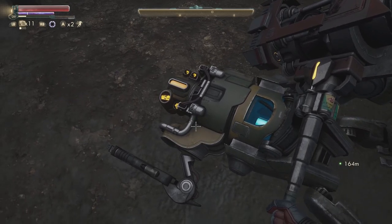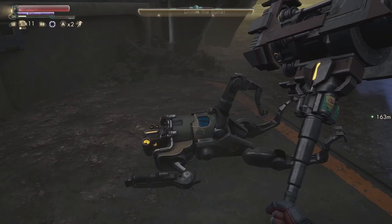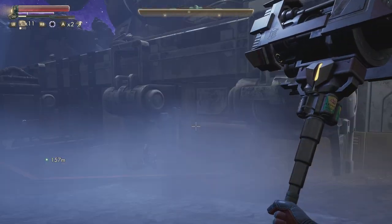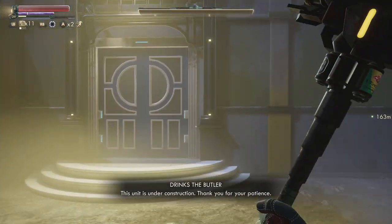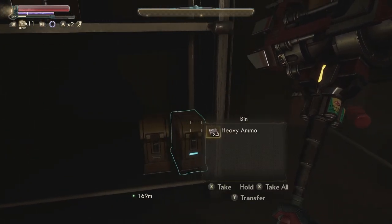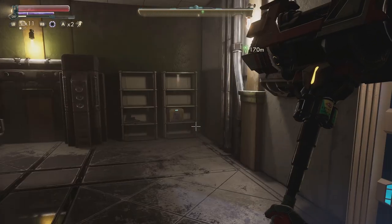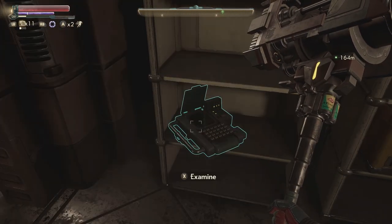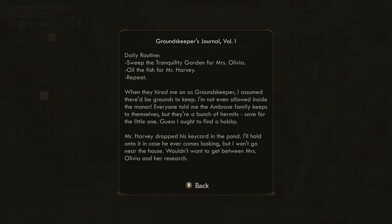Are you alright there buddy, do you need a hand? There's a castle right there — I think that's where we have to go but I want to check this building out real quick. We've got a bunch of stuff in here — weapon parts, absolutely. Heavy weapon ammo — I don't need any of that. I like to sell ammo although this character is pretty dumb and can't sell anything properly. Oh, a kitchen key card — don't mind if I do. 'Daily routine: sweep the tranquility garden for Miss Olivia, oil the fish for Mr. Harvey.' Oil the fish — is that really a thing?